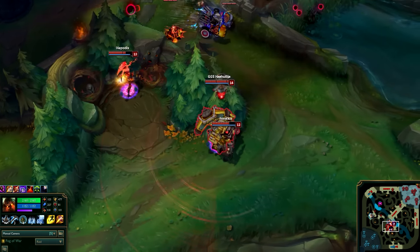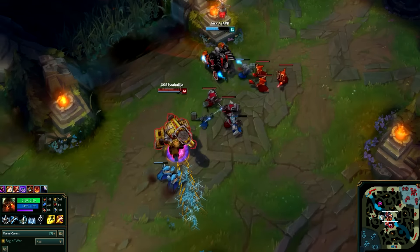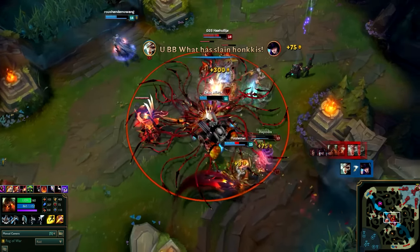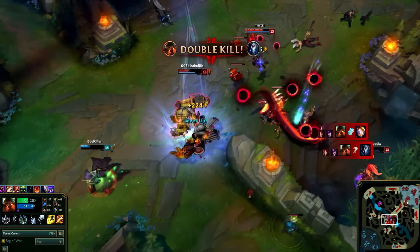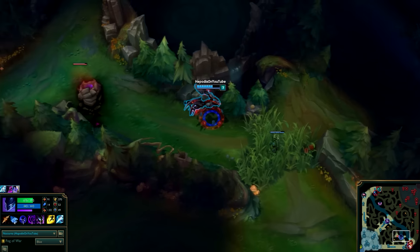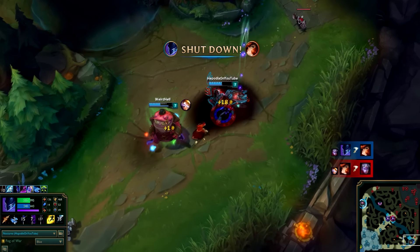Nautilus is an ultra versatile champion you can put in any lane or role except AD carry because of his insane crowd control and tankiness combined. Nocturne is a jungler who functions well as a mobile fighter and ganker, mostly recognized for his signature move Paranoia, which lets him dash great distances toward a champion and drastically reduces their sight radius.